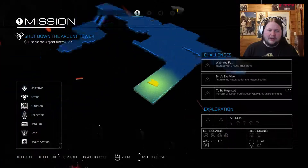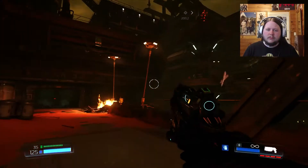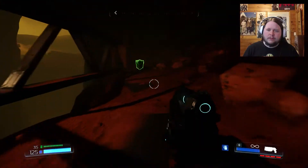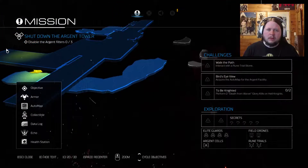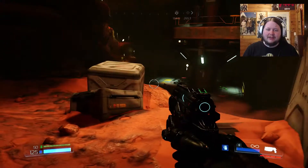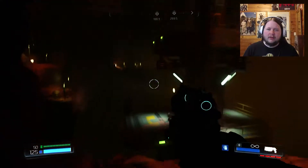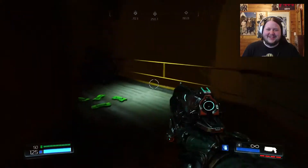Nope, okay I gotta keep an eye on the map to make sure I'm not going to miss anything. It would appear that if something's too high or too low below a platform that you're moving on, it won't automatically start adding it to your map — you have to get a little bit closer. I don't know if I can come back; if I go up there I might be able to fall back down.